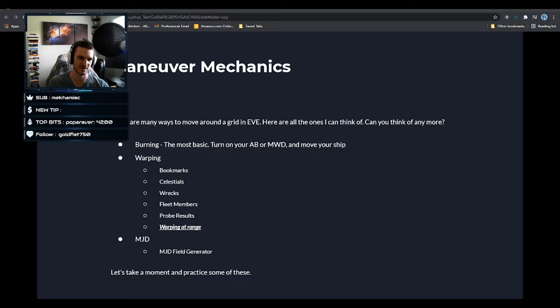We didn't go over probe results here — there's a class we'll teach at some point about combat probing, but essentially you can probe enemy ships and warp directly to them, or at range if you want. Before we move on: the bookmark limit — for shared folders it's 500 per folder with five folders active at a time. For private bookmarks it's 3,000 each and you can have 30, so 90,000 bookmarks total.